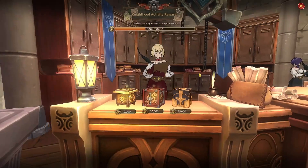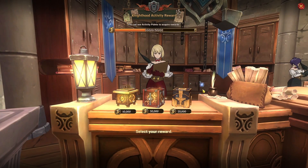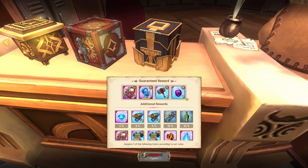For the third box you're gonna be able to acquire three of the following items according to the rate. For the guaranteed rewards you get ten engraving stones, five hammers, three six-star blue stones, and four UR chests. Overall this is a really good box. I think this one and the middle one are gonna be the best boxes - for newer players this third one is probably best because you're getting engraving stones, hammers, and six-star blue stones, which is really good for making UR gear early on.